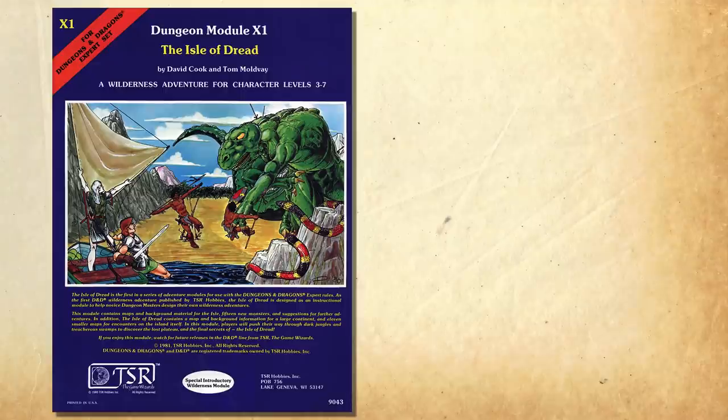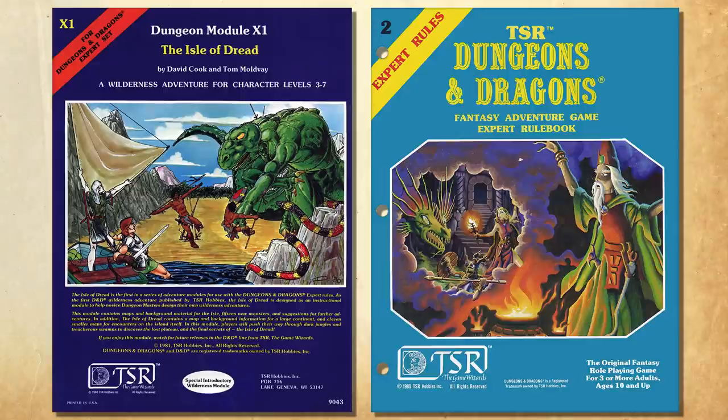Written by Dave Zeb Cook and Tom Moldvay, the adventure first appeared in 1981's Expert Rules, which was for basic D&D and not to be confused with Advanced Dungeons & Dragons — a point I found pretty confusing back then, and how we ended up running this adventure in the first place, because we thought that Expert meant Advanced. We were 13 at the time and the internet wasn't around yet, so whoops.